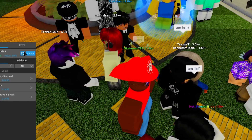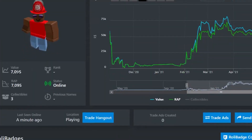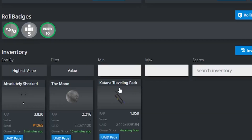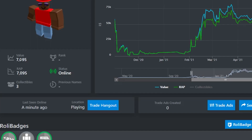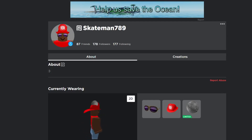Anyway, I think that's going to end it for now — we completed a lot of different trades and I'm satisfied with how much value we were able to get, starting at only 1,400. As of right now we have 7,095 value. The three items I have are the Absolutely Shocked, the Moon, and the Katana Traveling Pack — earlier I started with only the Katana Traveling Pack and we've already made it up to 7k. I also have another 150 Robux, so in total we're at 7,245. If you guys enjoyed the video please leave a like and subscribe — we're on the road to 10,000 subscribers, so thank you so much for watching!